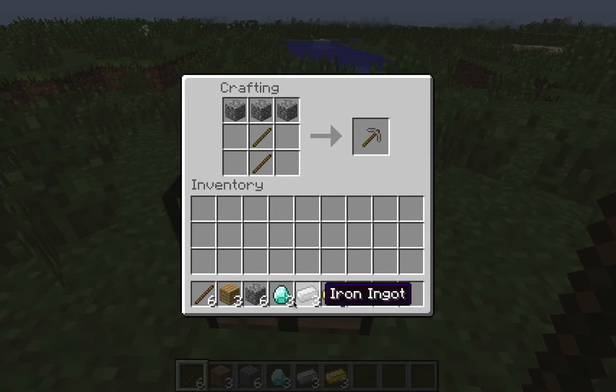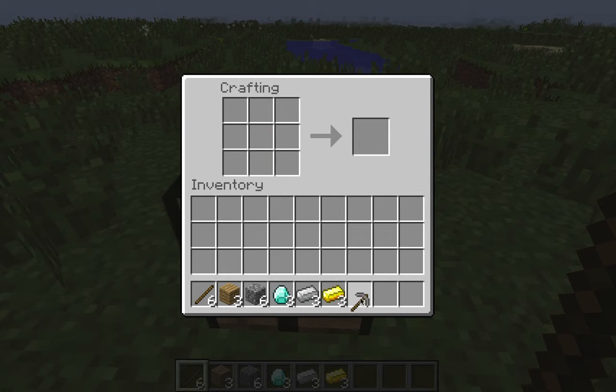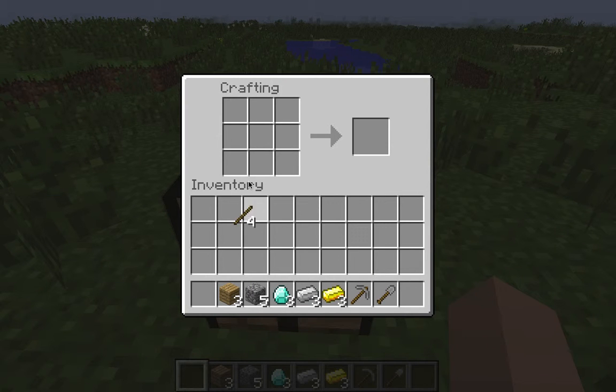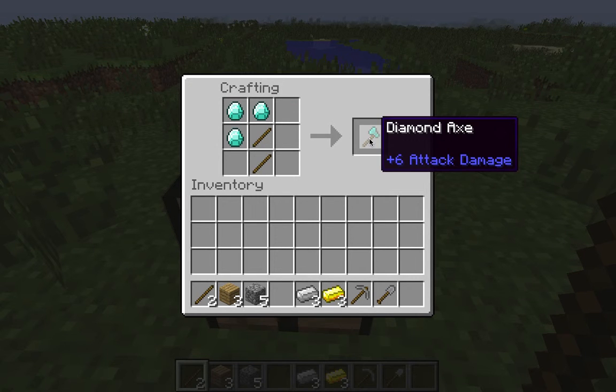So the best material is diamond of course. Then the shovel goes like this. Then the axe — let's do the axe with diamond. Goes like this. Diamond axe.